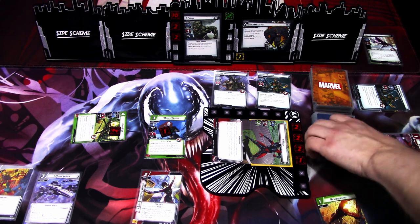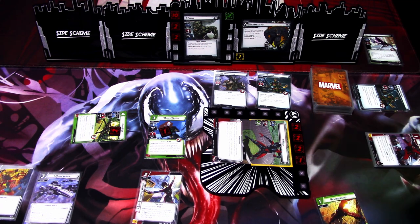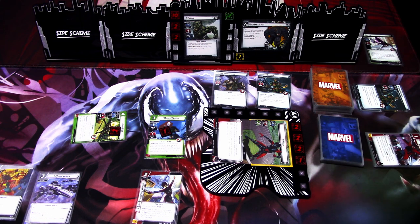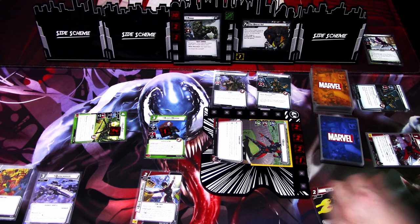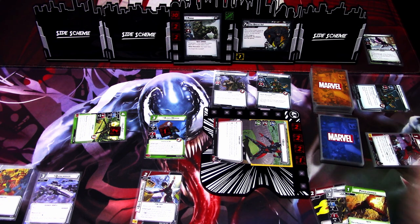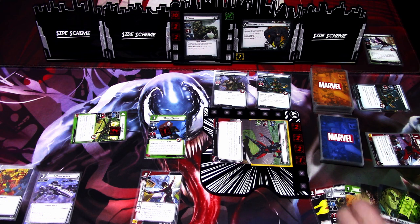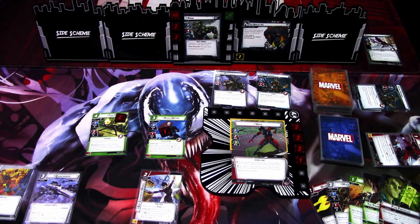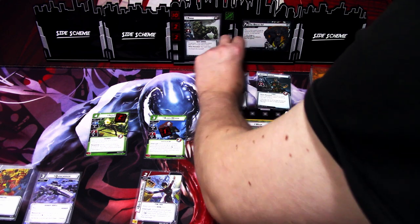I'll keep Perseverance in hand and draw back to 5: Wasp Sting, Mockingbird, Perseverance, Hour of Protection, and Fim Particles. We go to villain phase — we add a threat, and we add 2 since we may have forgotten last turn.